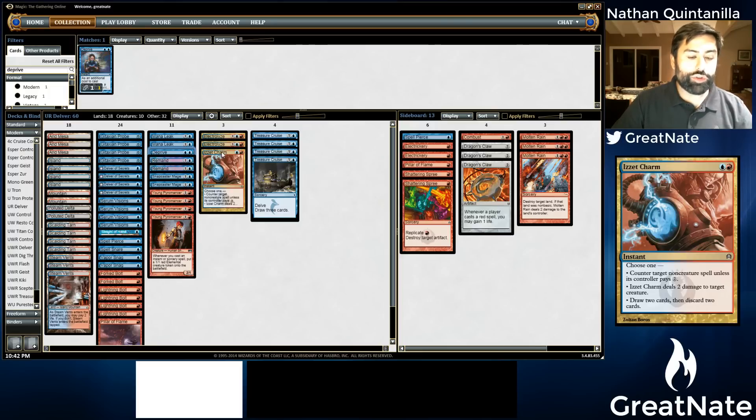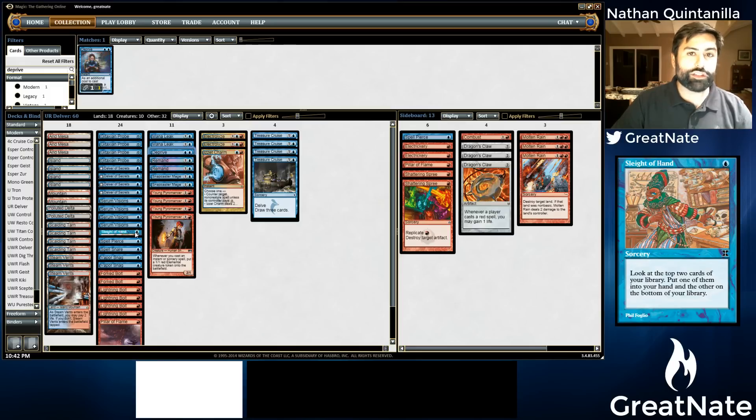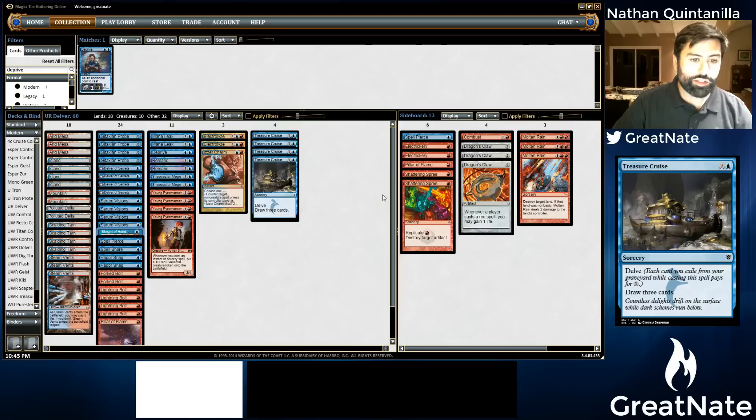Some people are probably going to say you should run Thought Scour. I think Thought Scour depends on what you want to do with the deck. If we were playing the Monastery Swift Spear version, Thought Scour is great because we really just want to cast a cantrip, cruise, find burn, and find spells to pump up Monastery Swift Spear. But in a tempo version of Delver, you probably value card selection a bit higher than just the raw cantrip with the downside of dumping cards into the graveyard. I think Sleight of Hand might be better because we do need counters, we need Vapor Snags, and we need the ability to sculpt a little bit.